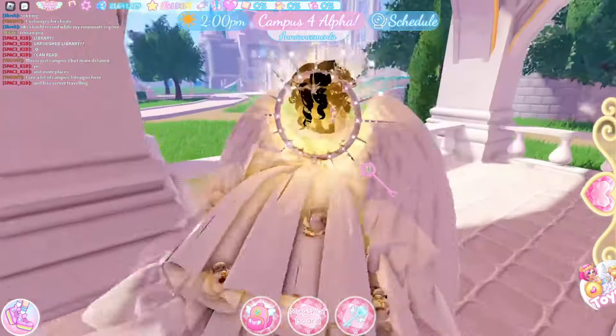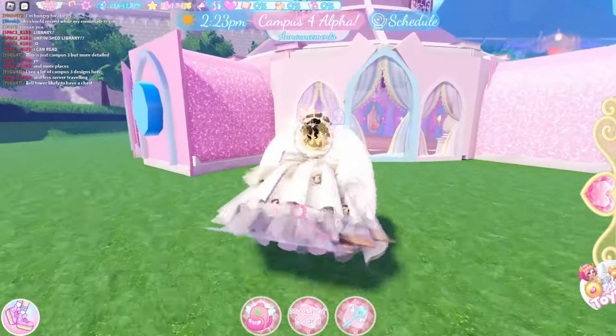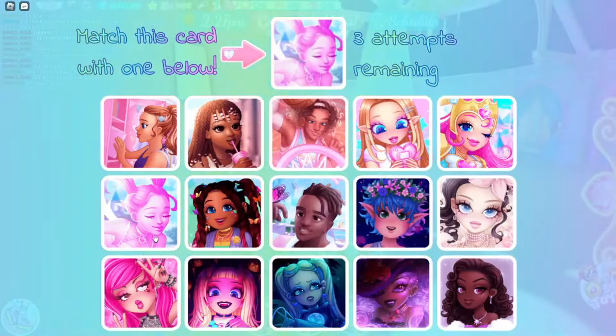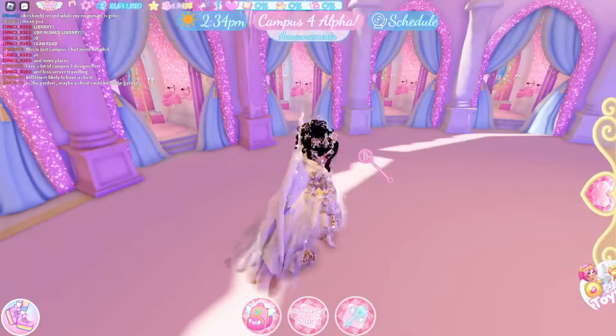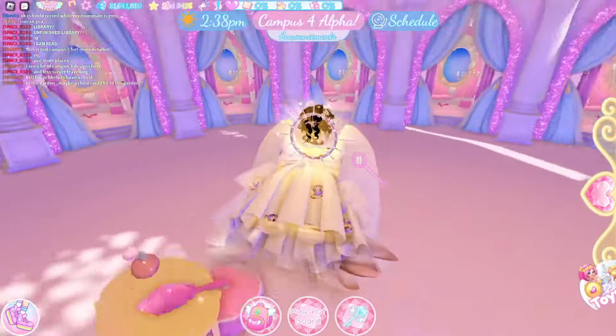So far it looks exactly like the Campus 3 dorms. This is my dorm loaded in. The windows are on this side, which is really weird because this was a wall before, and now my halos are just floating over a window. I don't know, it's kind of weird.